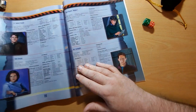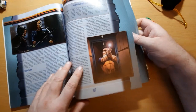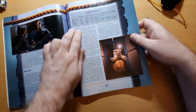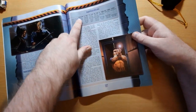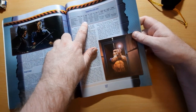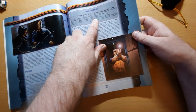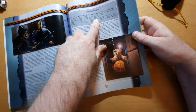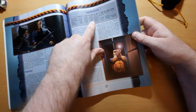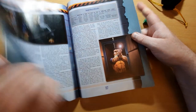In ranged combat, your target number is based on range. With a pistol: basic up to five meters, average six to ten, tricky eleven to twenty-five, very difficult twenty-six to fifty. So if you're firing a handgun at something eleven meters away, it's tricky — going back to page 90, tricky requires a nine.